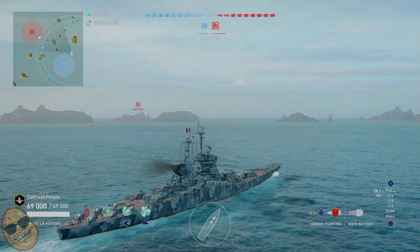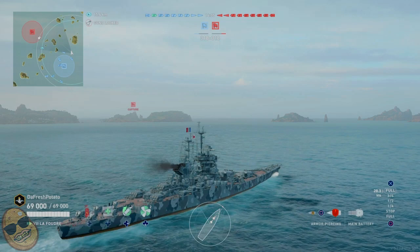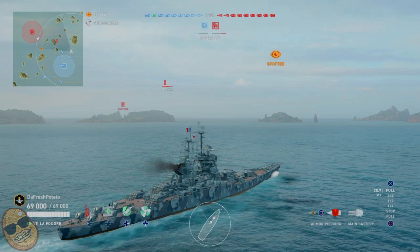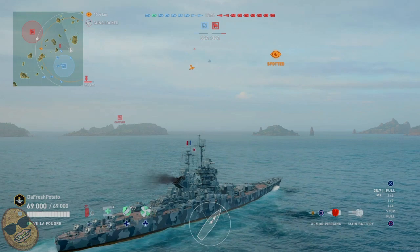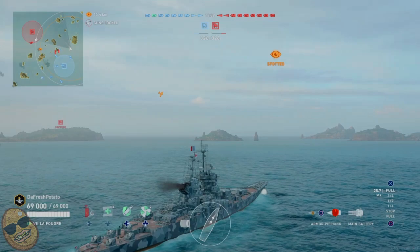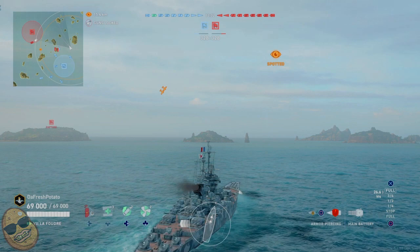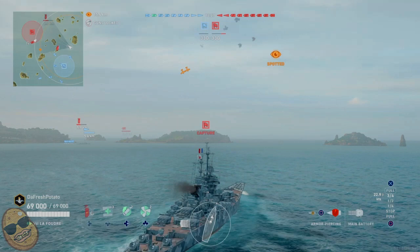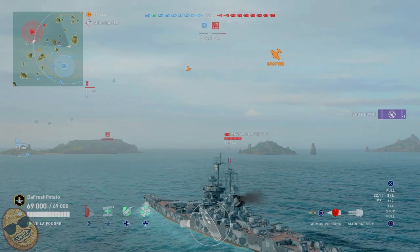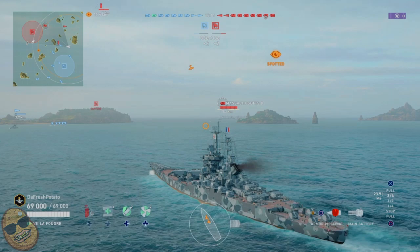The tier 7 French battleship La Foudre was released during the pirate event, and I went ahead and bought it because I'm a newer player and don't have the Jean Bart. It's one of my most played ships. I usually do well in it — it taught me how to angle better when I first got it and helped me understand angling overall.